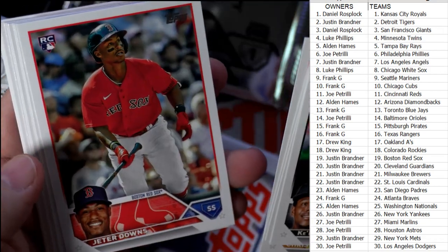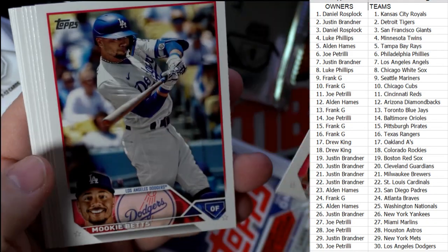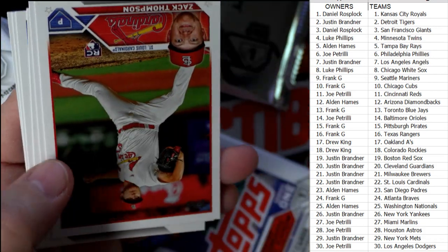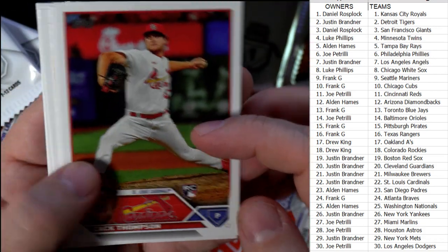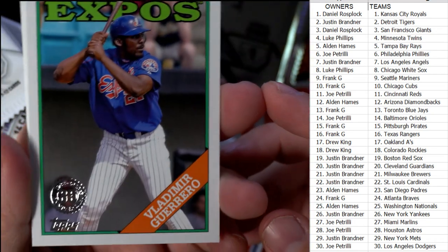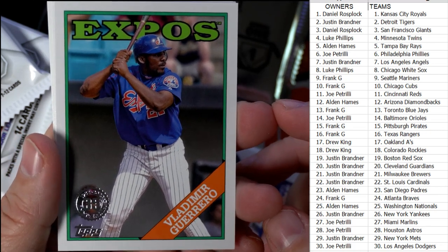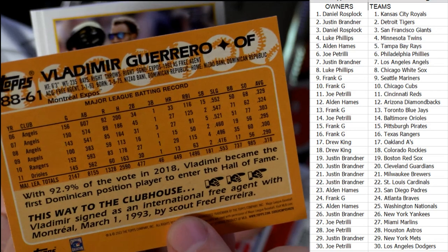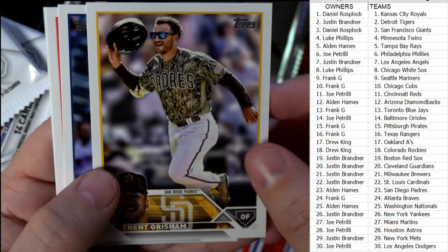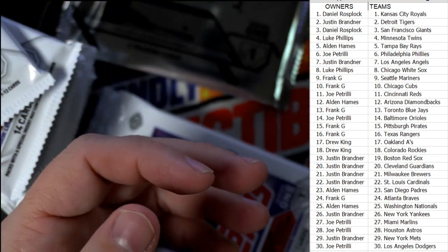Reese Hoskins, there's a Jeter Downs rookie card — sweet. The guy to look for with the Red Sox is Tristan Casas — he's the money guy for the Red Sox, one got pulled last night. And here's a Vlad Guerrero — this is going to the Nationals. The Expos became the Nationals — that's Alden coming out to you, the Vlad Guerrero stamp right there.